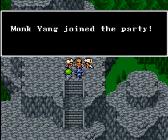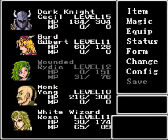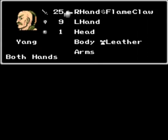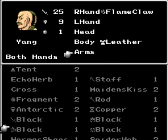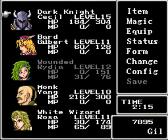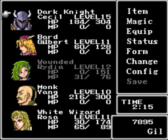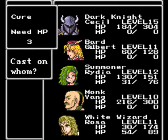This is the only Final Fantasy that allows five party members instead of the usual three or four — well, one of the Fantasies actually allowed six, I think. Anyway, let's check out Yang's equipment. He's got a Flame Claw but barely has anything on him — he's basically naked. I didn't get any equipment for anyone really. I think I'm going to have to do some money grinding when this is over. Let's use Life on Rydia because she's dead.